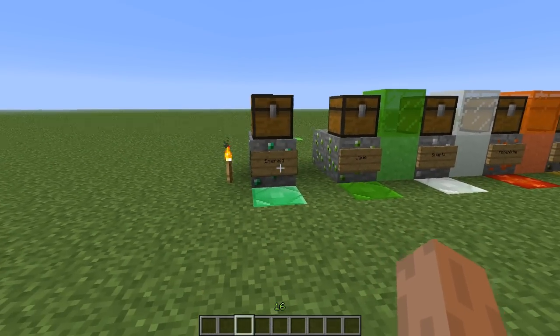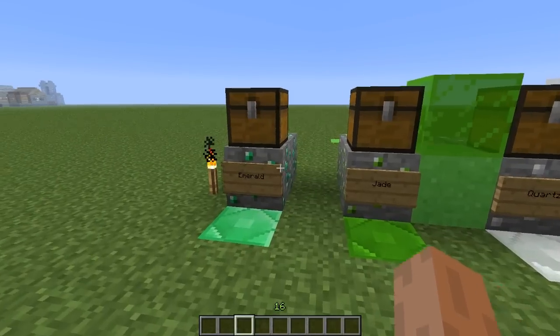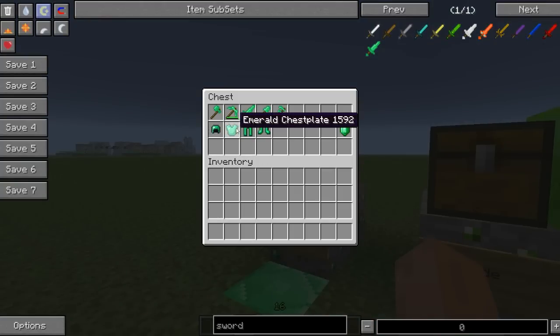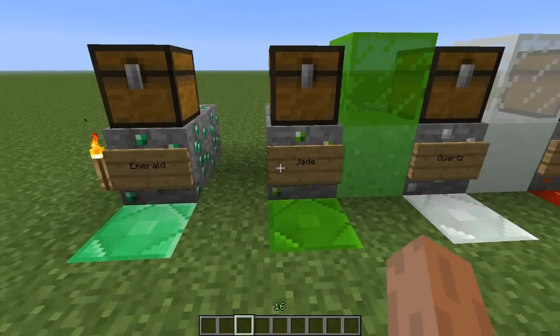Let's go over Emerald first because Emerald is different from all the other ones. For Emerald, they just added new armor and new tools. They did not add a new dust, and they did not add a new sand block or a glass block. So they just added tools and armor, and that's it for the Emerald.